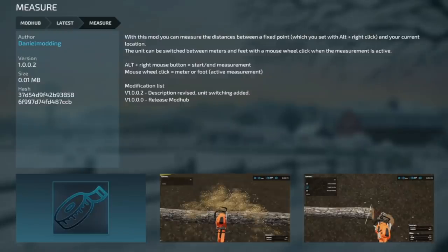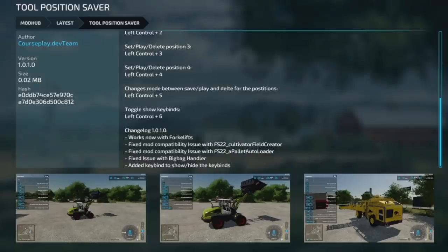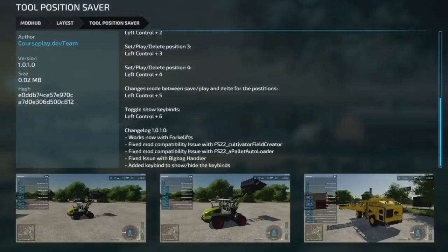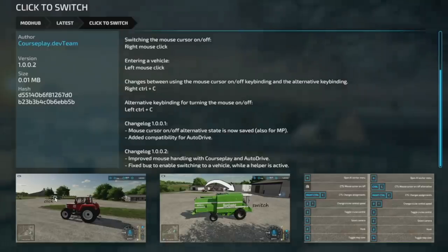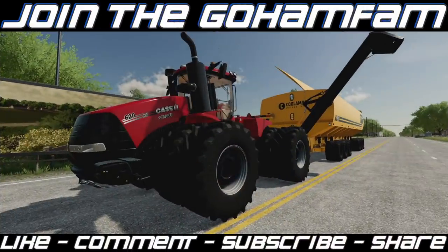Making our way into mod updates for PC and Mac players: first is the Measure Tool from Daniel Modding, changelog version 1.002 — description revised and unit switching added. Next is an update to the Tool Position Saver from the Courseplay dev team, version 1.0.1 — works now with forklifts, fixed compatibility issue with FS22 cultivator field creator and pallet auto loader scripts, fixed the big bag handler issue, and added key bindings to show and hide key binds. Your last mod update: Click to Switch, version 1.002 — improved mouse handling with Courseplay and Auto Drive, and fixed bug to enable switching to a vehicle while a helper is active.